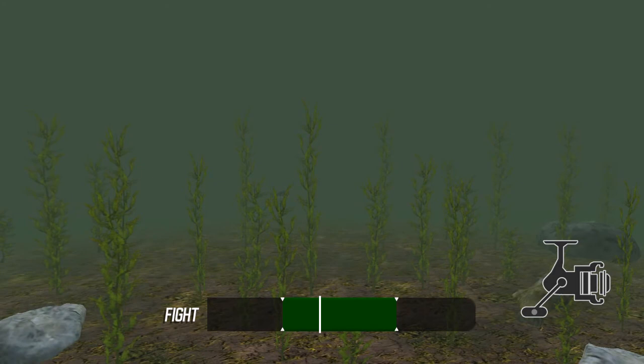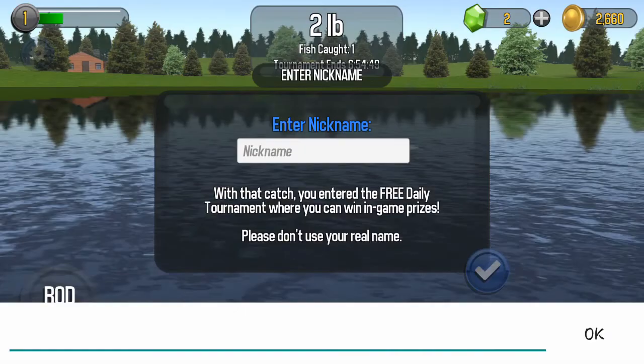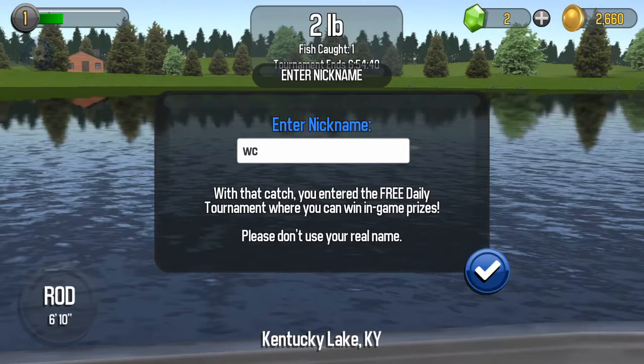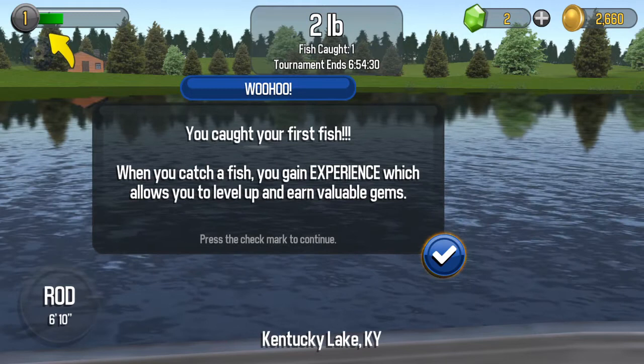Oh, I got coins and experience points. You entered the daily tournament. All right, nickname — just some initials, I guess. Don't put your real name, it says. You caught your first fish. Catch fish, you get experience which allows you to level up and earn valuable gems. You're also getting coins with each catch. Upgrade your fish talents.